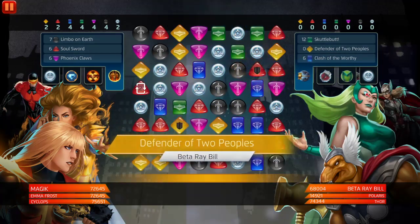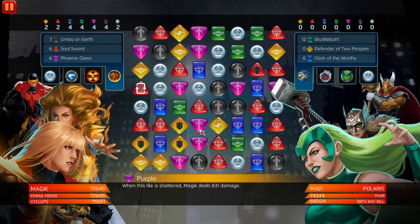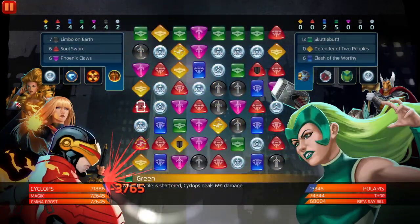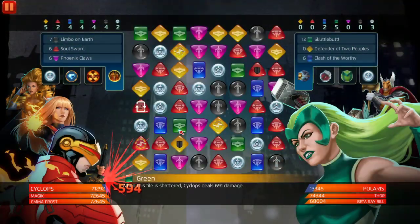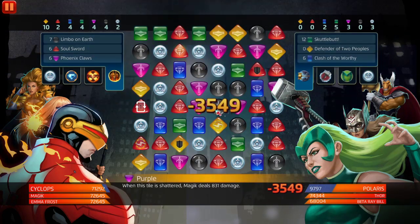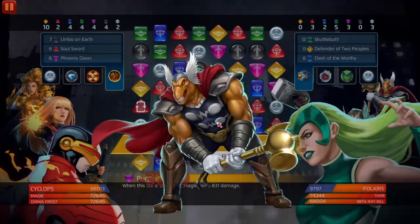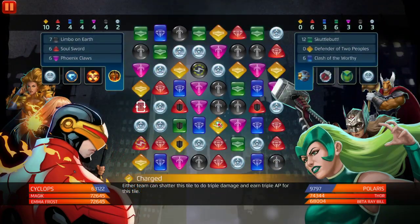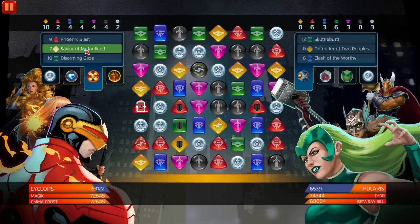Beta Ray Bill, Polaris, Jane Foster - we obviously want to get rid of Polaris first. She's the lowest health and she can get quite annoying. We're going to match these yellows; they might stun Magic, she could potentially die - it is what it is. They nerfed Magic before they released her in the stores. I get it, they nerfed her for a good reason - paired with Emma Frost and/or Cyclops, she could literally 2v3 any team in the entire game. That's all I have to say.